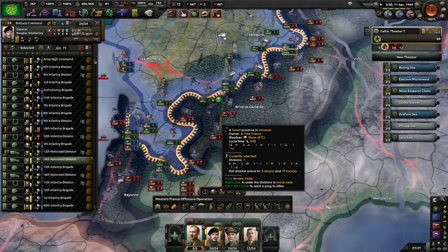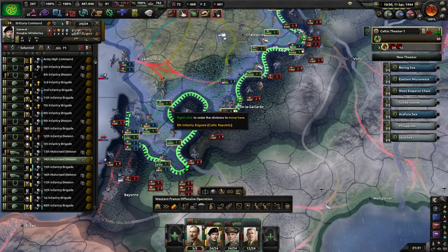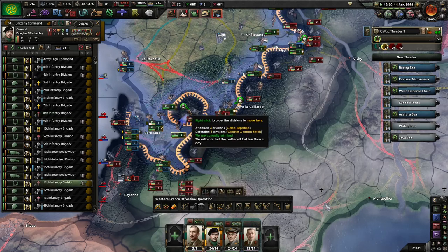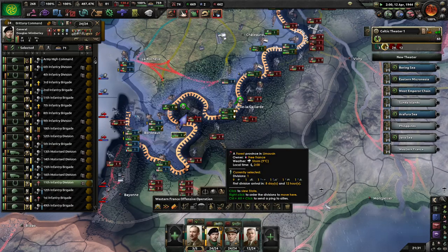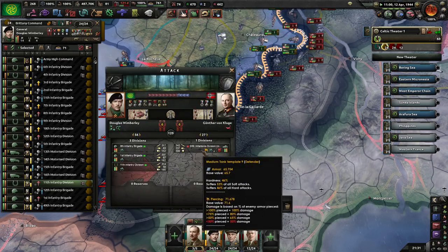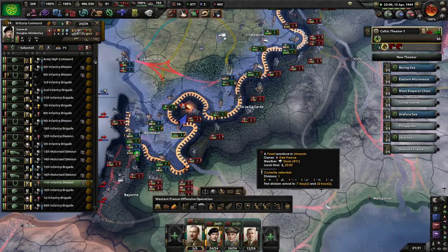If that happens, we can just move in. These guys are out of supply and their tanks can't really manoeuvre all that well in a forest, so they are kind of owned.